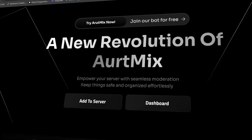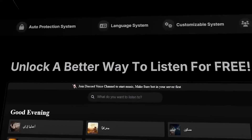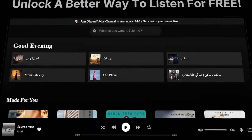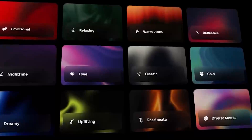Ortmix — your all-in-one Discord bot for music, protection, system management, and powerful AI, completely free. Enjoy your favorite music from YouTube, Spotify, and more with high-quality playback, custom playlists, autoplay, filters, and a 24/7 uptime.